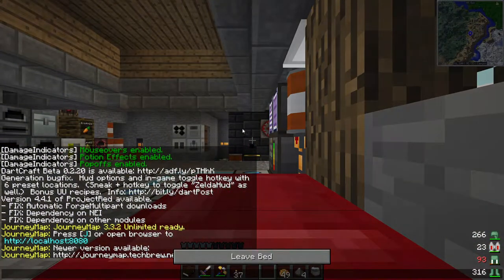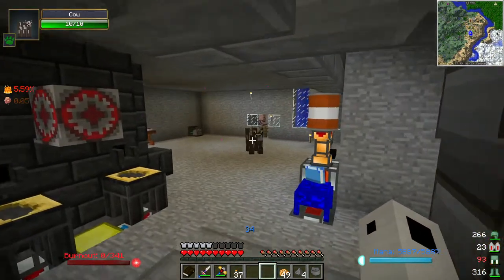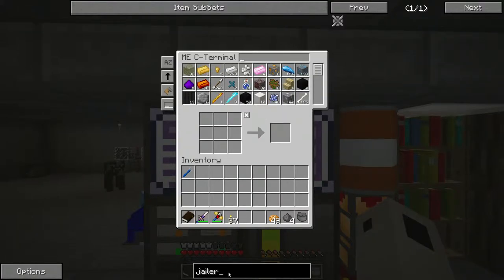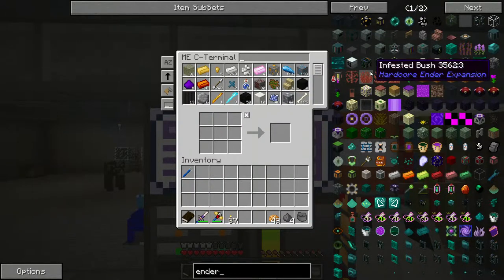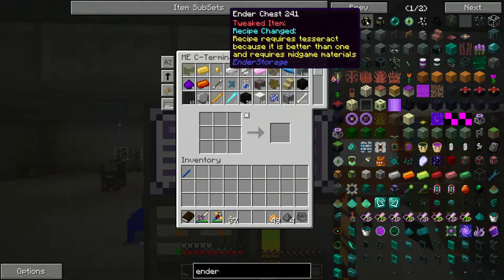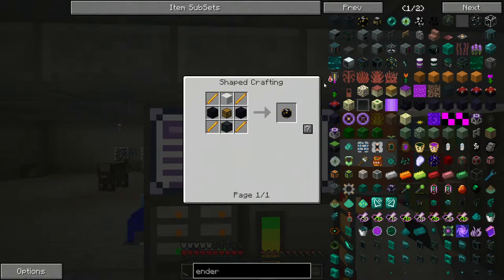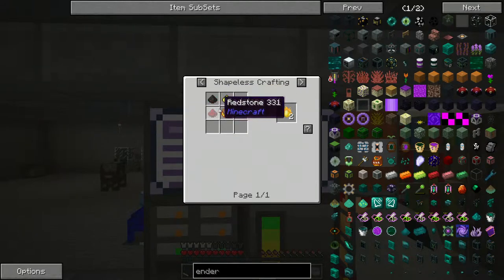Now that we have our villagers, I can focus on what I wanted to do originally for this episode - make a couple of tesseracts. One reason I want to make a tesseract is because I want to make an ender chest and an ender pouch. I want to get rid of this backpack because if I die, I lose it. The ender chest recipe has been tweaked in TPPI - it requires a tesseract because it's better than one and requires mid-game materials. The ender pouch doesn't require a tesseract but does require pyrotheum dust.